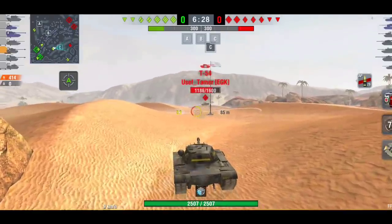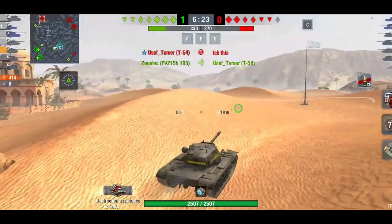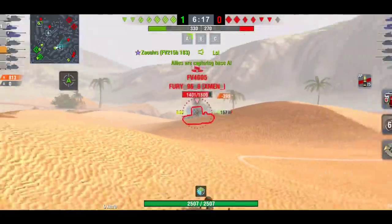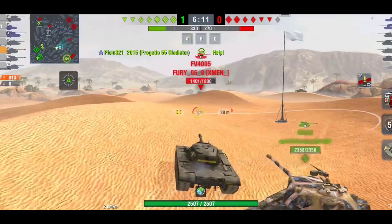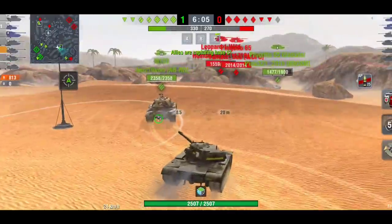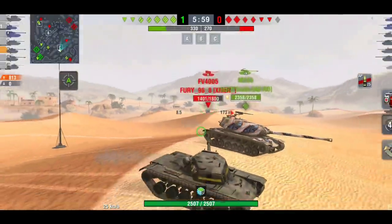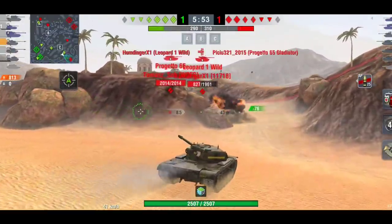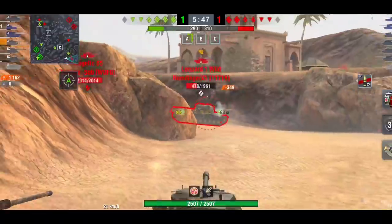The T110E5 is an all-rounder — it has everything: speed, armor, DPM, the gun. It's a heavy tank but it also plays like a medium. You could play it with the speed boost and go with your mediums, or go hull-down with the heavies. If you haven't grinded the E5, definitely go grind it — the line is actually quite a nice grind.